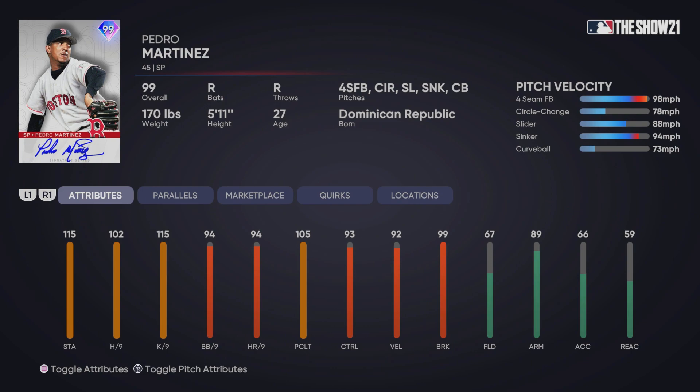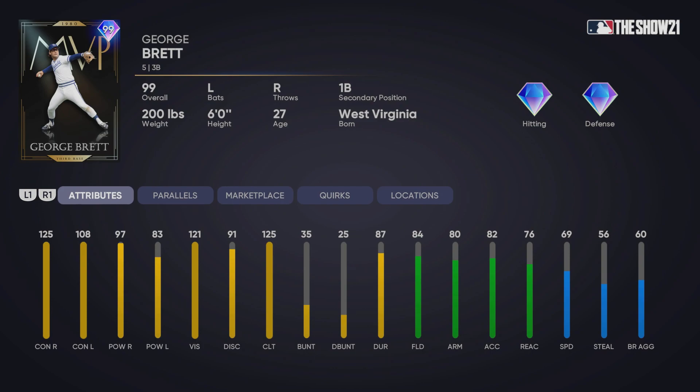We do have Pedro Martinez added into the sixth inning program, and this is a great selection. I know the stamina attribute from the leaked tweet revealed it could be a starting pitcher — I thought they were throwing us off, to be honest. I thought we were going to get Rollie Fingers. They threw us off a little with the silhouette picture posted on Twitter, which I thought featured Mickey Mantle, Babe Ruth, and Tom Seaver.